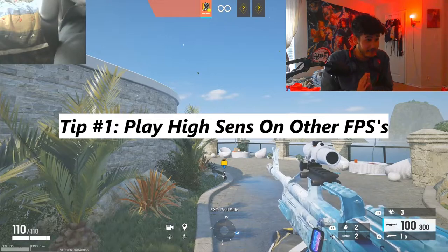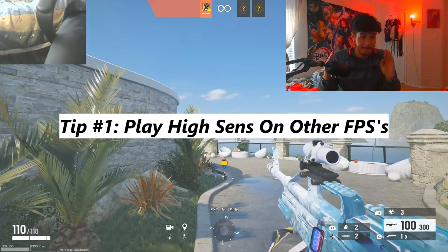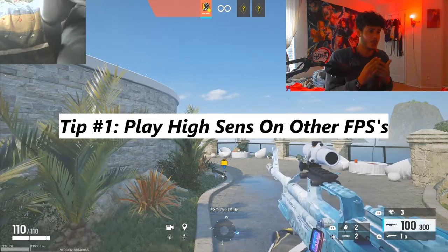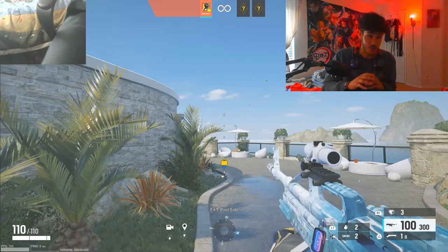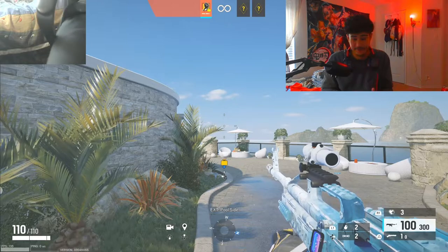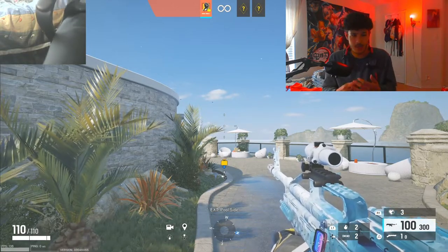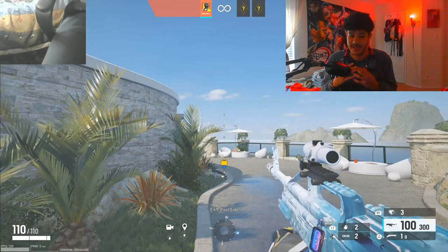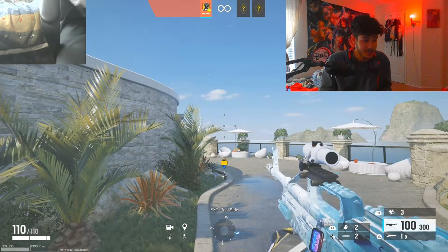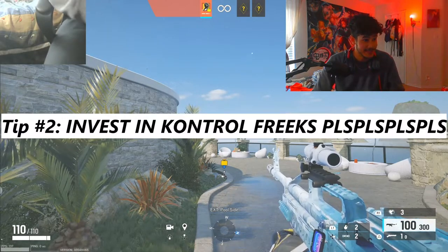Tip number one: whenever you play other games, whenever you play any first-person shooter, max out the sensitivity. When you come back to Siege, you'll see that maxing out your horizontal is no longer as fast because you're already used to it. When I first came to Siege from Call of Duty, I had maxed out my sensitivity in every single CoD, so playing on max horizontal in Siege was actually pretty easy.